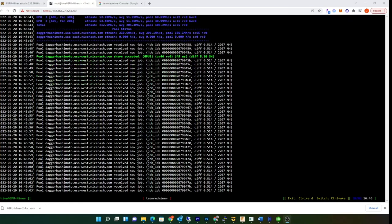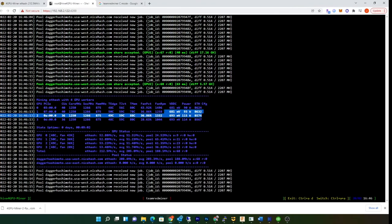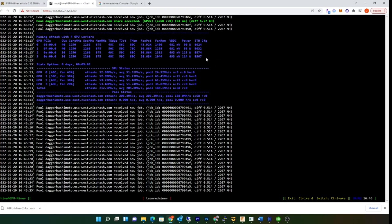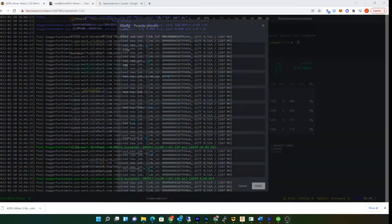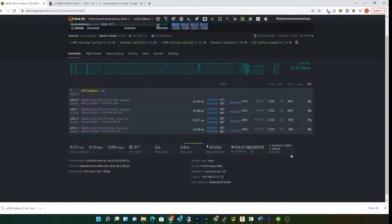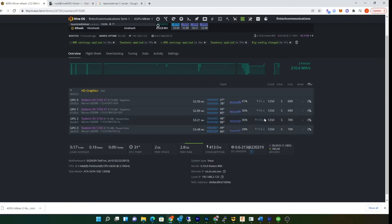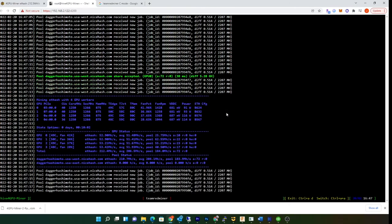I noticed the power consumption has actually gone down on this last setting. One issue is that if you go too low with the core voltage, there won't be enough power to start the card — it's like a car needing extra juice to start the engine. I'm going to bring this down to 700. You need a little extra wiggle room to be able to start the card. If a card goes offline you'll see the power consumption drop right away.